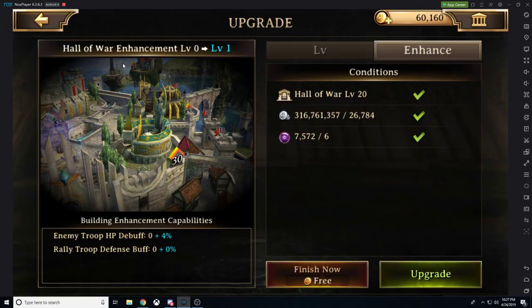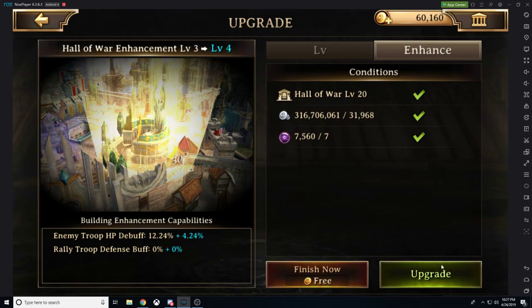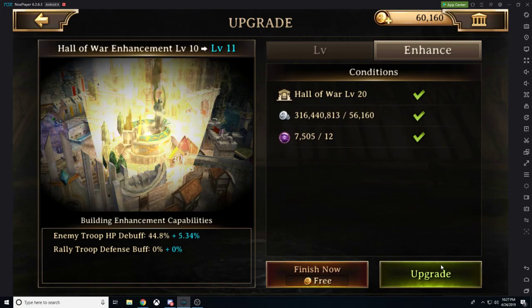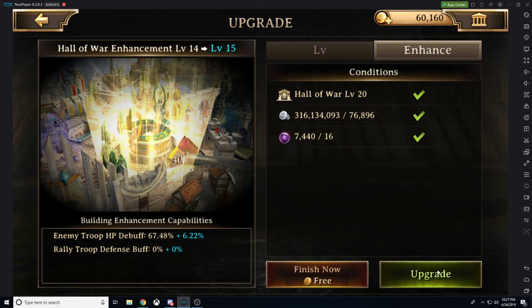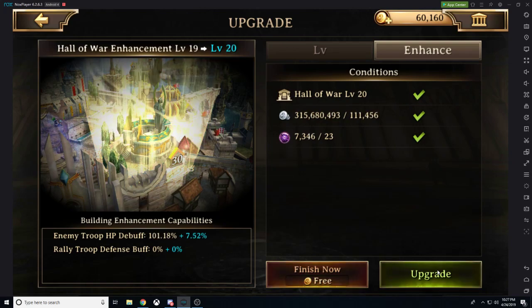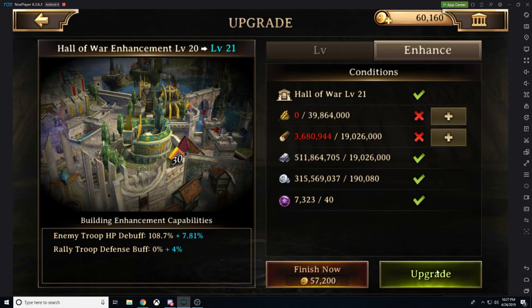If we look at the hall of war over here, it's going to be giving us enemy troop health debuff and rally troop defense buff. Now, what I do want to point out is when we upgrade this, you'll notice that at first it only takes a little bit of silver and some Orbs of Trial. However, after we hit level 20 and want to go to 21, it starts costing resources — and it costs a lot of resources. So this becomes kind of a bear for some people once you get up to the higher levels. I am actually going to stop upgrading here, but this is when we would unlock that rally troop defense buff.